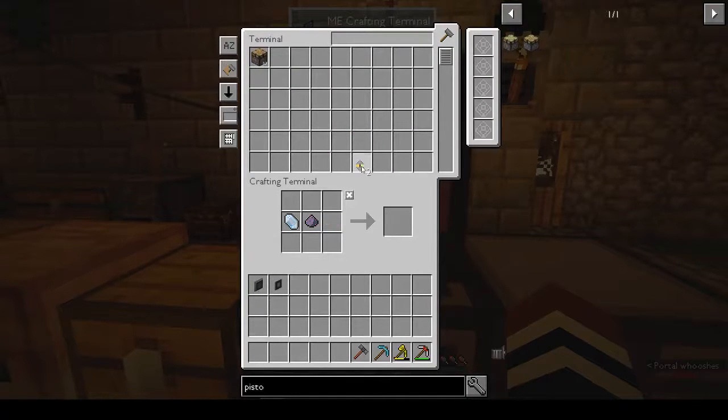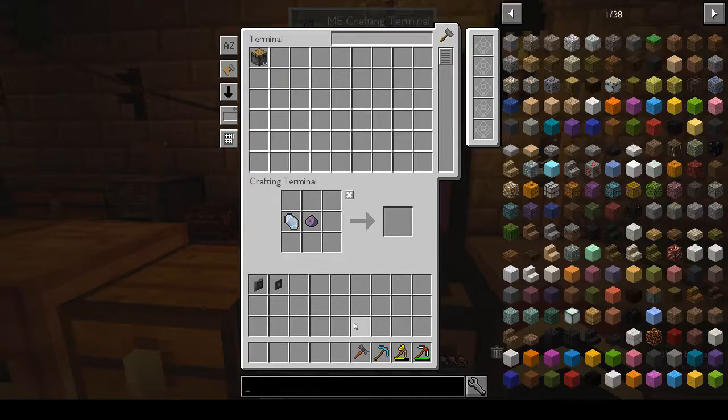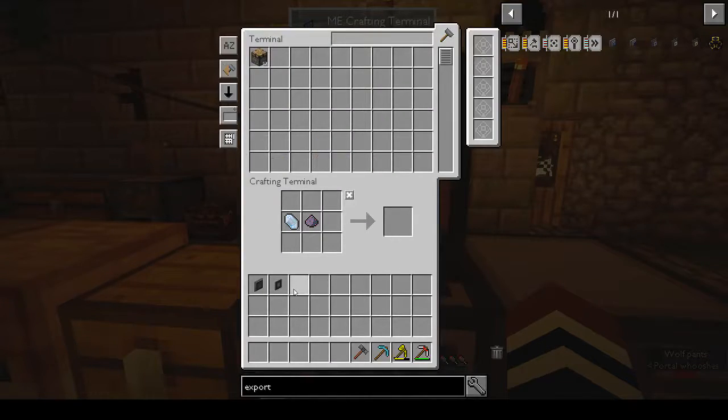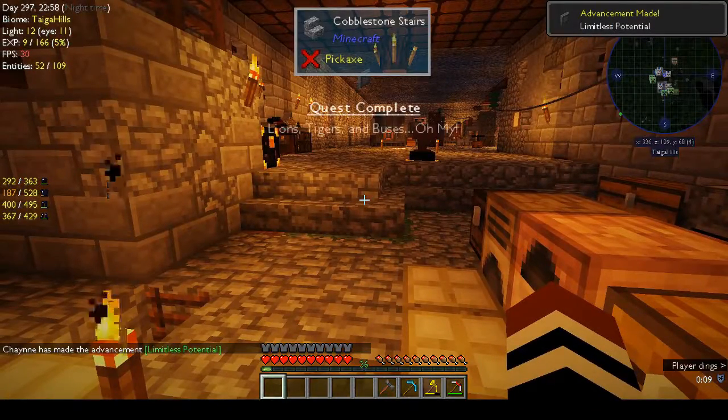Okay cool. We have export - no, we want an import. I'm just confusing myself now. We have import, we want the export bus - that's right. And that's that. Limitless potential.